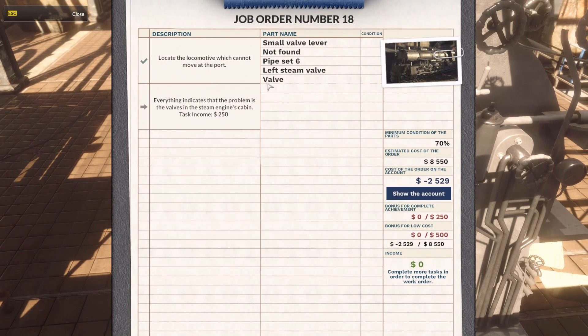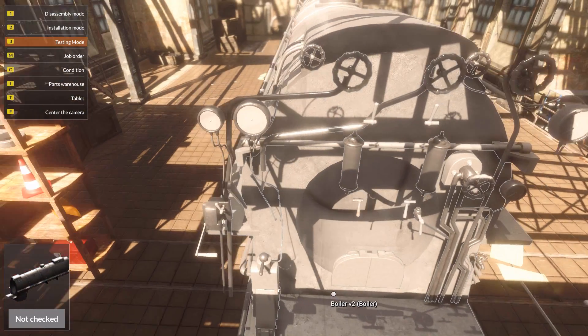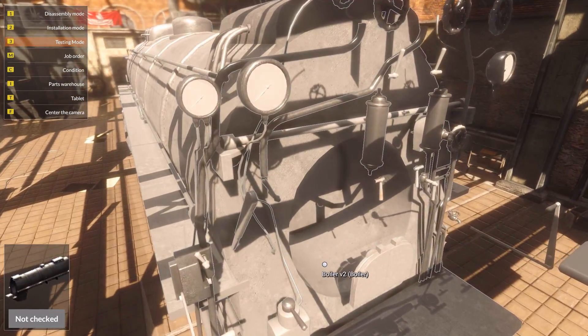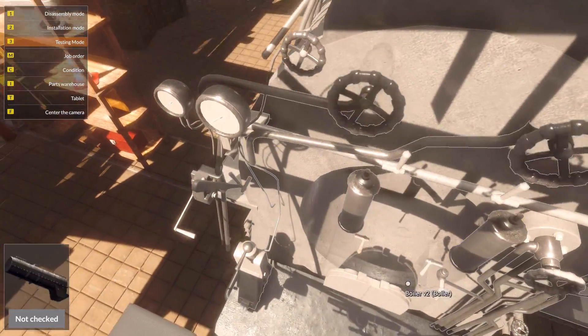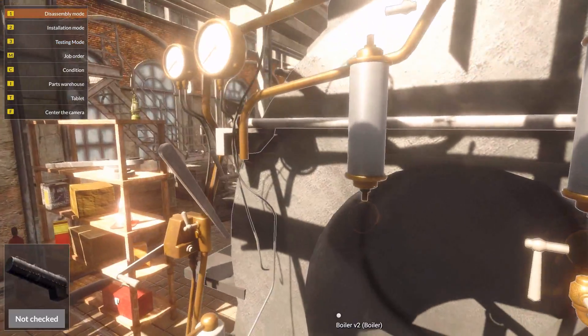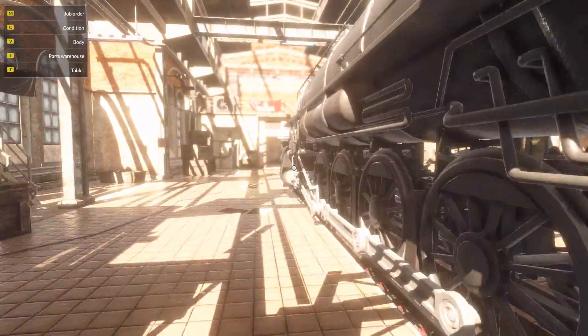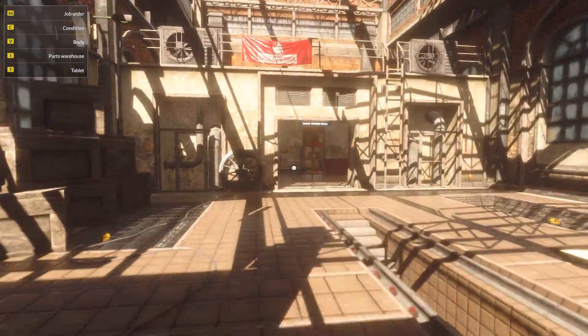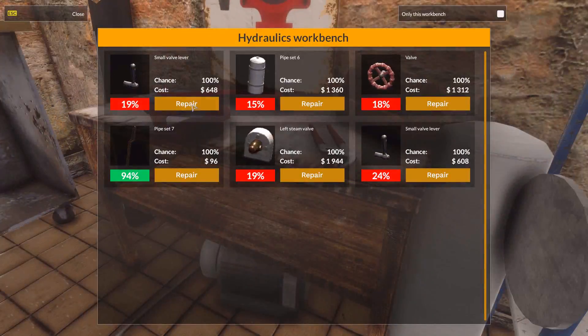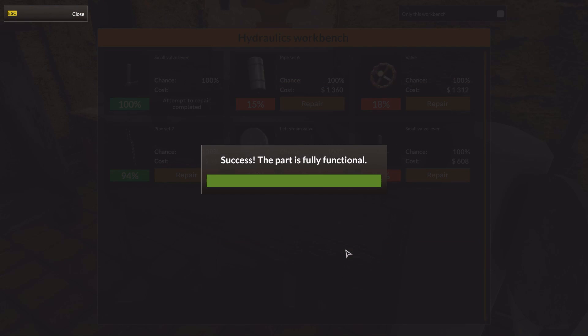Valve found, not found. So there's one more thing here in the cabin. That's not right. All these look good. Oh, wait a second - look at it. That valve. There we go, that should be it. Swings and roundabouts, as they say.